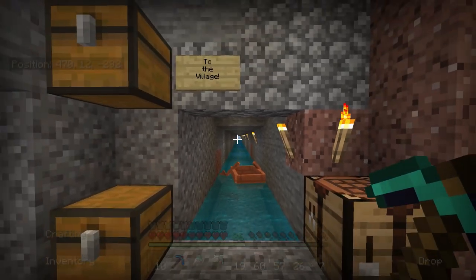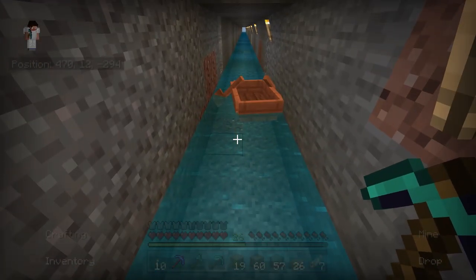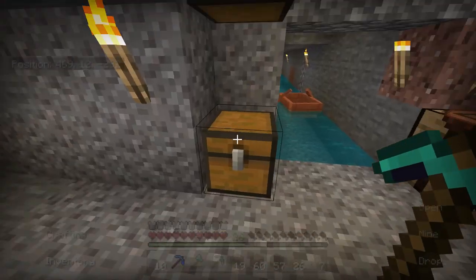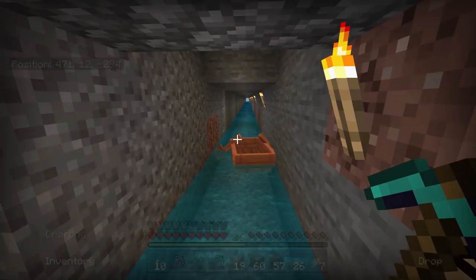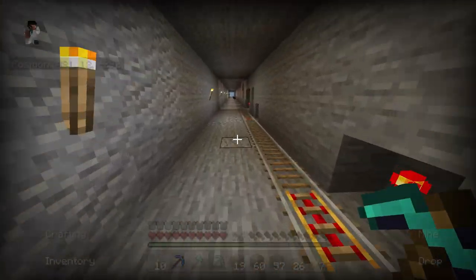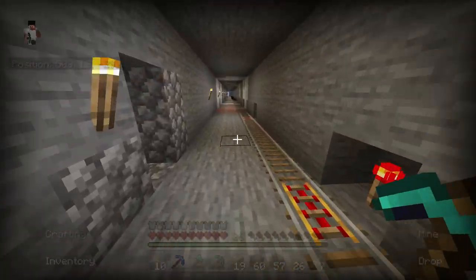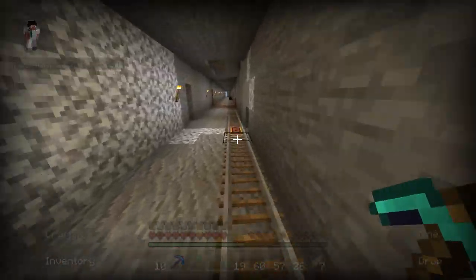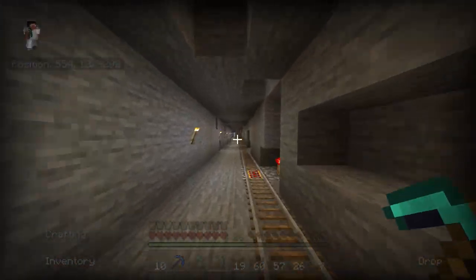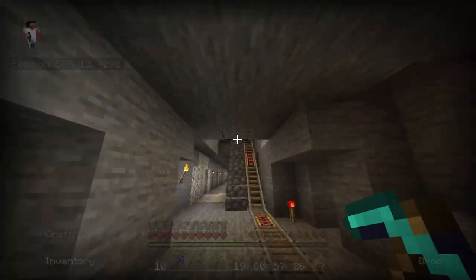Yeah, it looks like maybe it is done. This takes you all the way to a village. It's completely filled with water — you just take the boat all the way down, which was a really good idea. That probably saved so much iron and gold on minecart tracks. Really good idea — I just wanted to show that because I know Chooser was working pretty hard on it.